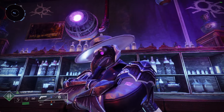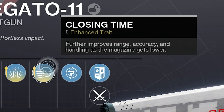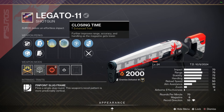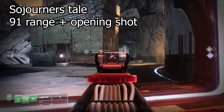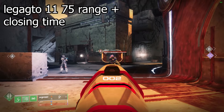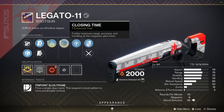If you're a shotgun enjoyer and a crucible enjoyer, you really want to check this out. The Legato 11 is a Suros slug shotgun — it's a world drop — and it came with this perk right here: Closing Time, which further improves range, accuracy, and handling as the magazine gets lower. This perk gives you the same amount of range on a slug shotgun that Opening Shot does. I tested a 91-range Opening Shot Sojourner's Tale, and then I tested my Legato 11 — the range is absolutely identical.